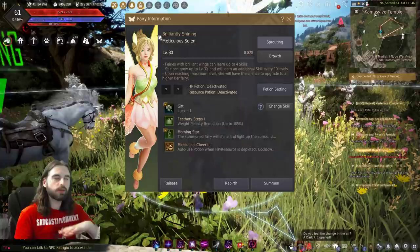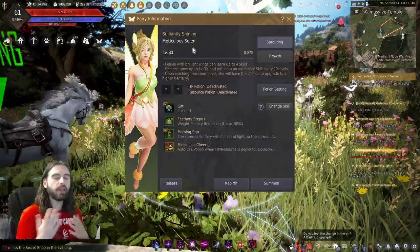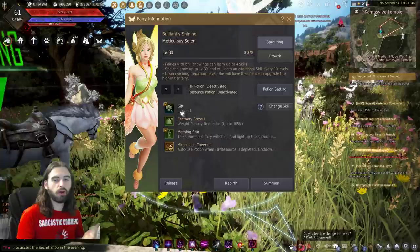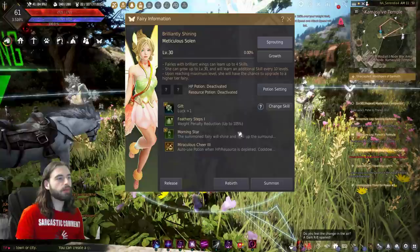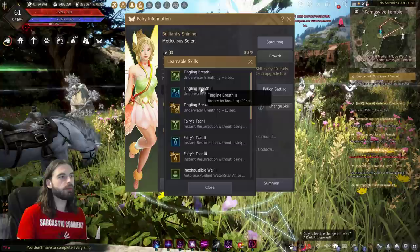The first line in the fairy menu is the tier of your fairy. There are four tiers: faint, glimmering, brilliant, and radiant — in increasing order, faint is the worst and radiant is the best. The tier determines how many skills your fairy can learn: a faint fairy can learn one additional skill on top of guaranteed luck plus one, glimmering can learn two, brilliant can learn three, and radiant can learn four skills. The skills your fairy has learned are shown at the bottom of this menu. If you hit the question mark option, you can see all the different skills your fairy can learn based on its tier.